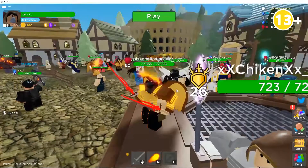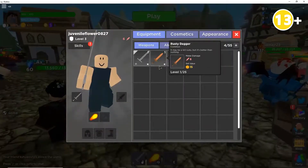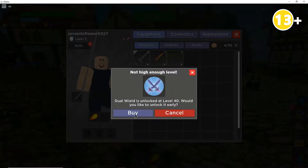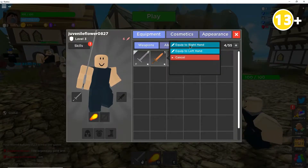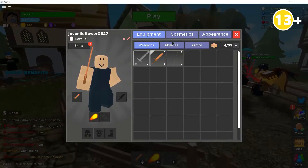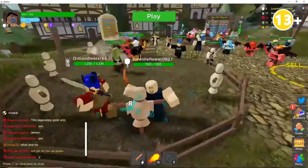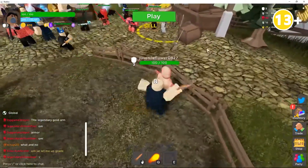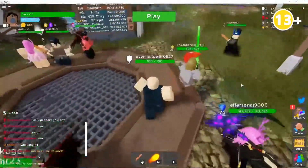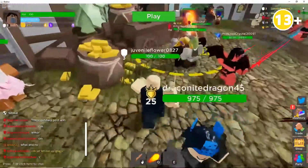We're returning to the lobby now, and as you can see, we're back. I got some stuff — this is cool. Let's equip this. I can equip this to my right hand. My melee damage is 8, and I just swung my sword and got 8 damage out of it. So I have 8 damage on my sword — that's pretty cool.